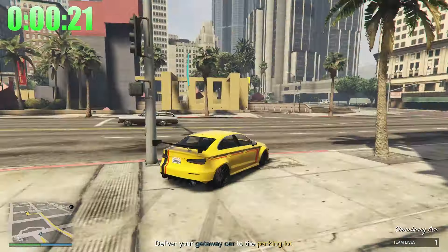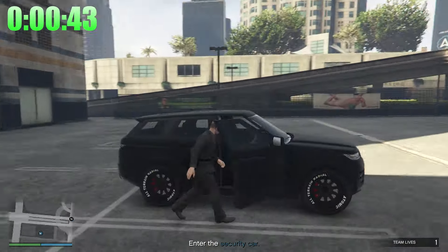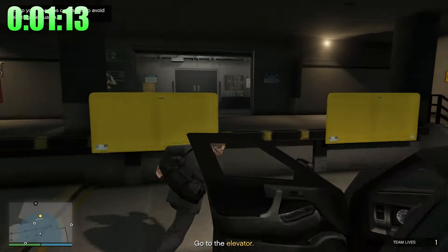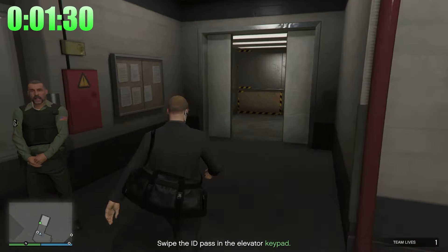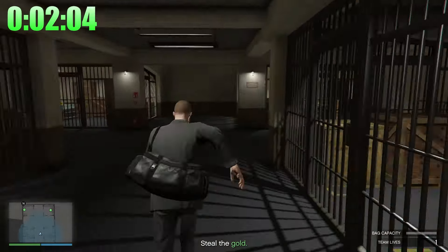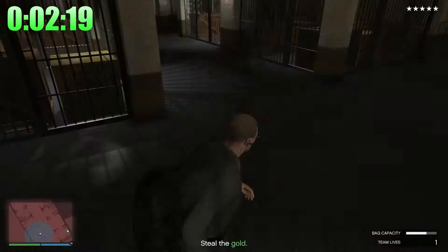I'm going to leave this bit unedited and put a timer on screen so you can see how long it actually takes. Some of you will be able to do this faster, some won't — take this as an average. I would recommend using the Hustler weapon loadout though. Time has begun — I'm about 10 seconds late starting, but what's 10 seconds? Usually the one I pick is across the road from the Depository, but I got a glitch that wouldn't let me park there so I've had to park over here instead. The funny thing is I didn't actually park the car here — I parked it in the other spot. This is definitely a weird glitch.